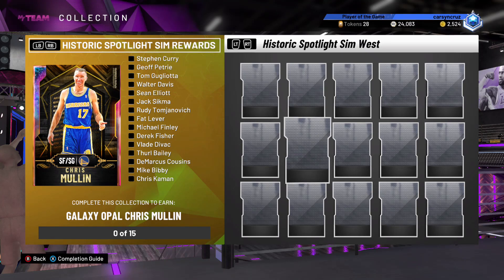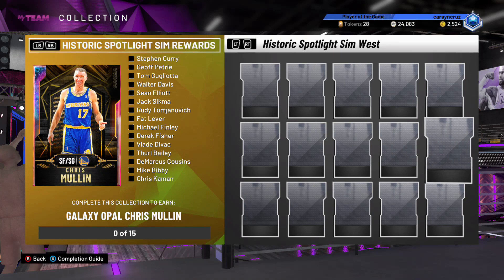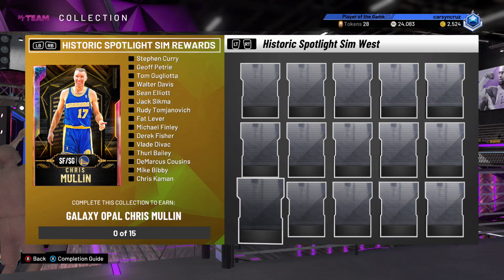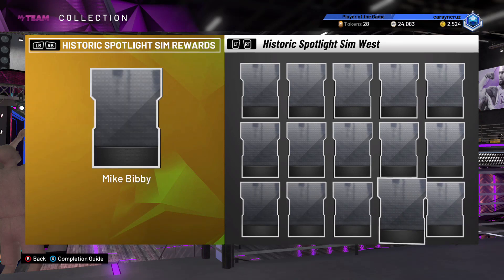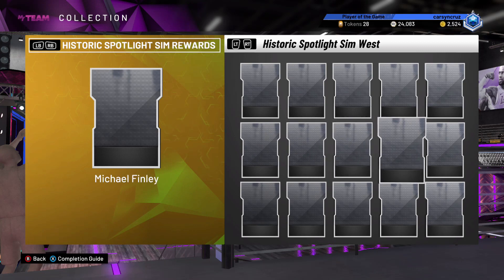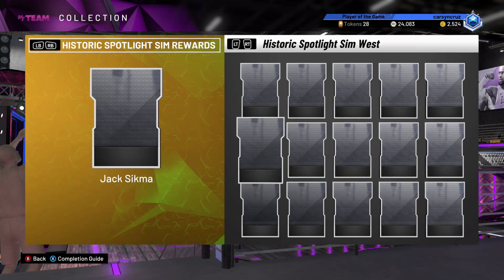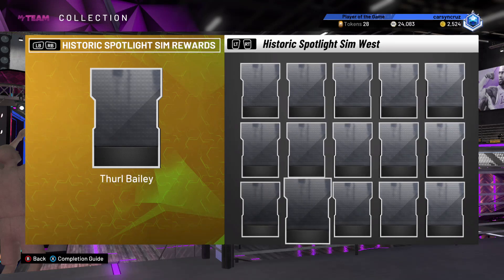He's been one of my favorite lower-tiered cards for the last couple years, just when he comes out at the beginning of the year. We got Pink Diamond Michael Finley, Derek Fisher — his first ever big card — Vlade Divac Pink Diamond, Thrill Bailey, Pink Diamond Mike Bibby. And Fat Lever was not on there — he's getting an updated card. Vlade Divac, Thrill Bailey, DeMarcus Cousins, Chris Kaman.